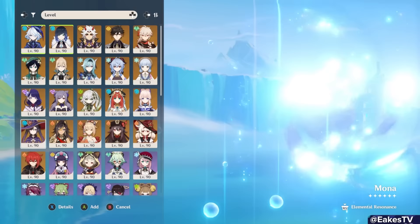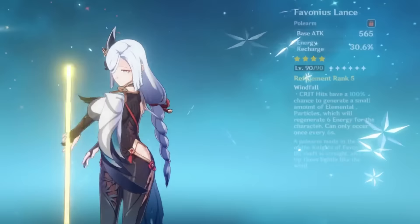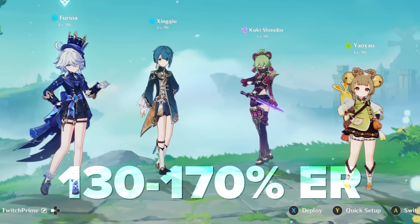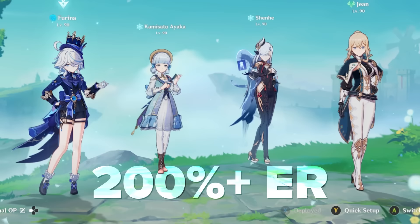Because of this, Farina has some pretty high energy recharge requirements — she needs her burst up constantly. Her energy needs change with every team, but the biggest factor is how many Hydro characters you have and how many teammates hold Favonius weapons. With 2 to 3 other Hydro teammates and a Favonius weapon, you may only need around 110% ER. With only one Hydro teammate, it might be 130% to 170% ER. And if Farina is the only Hydro character with no Favonius weapons anywhere, she needs around 200% ER or more.